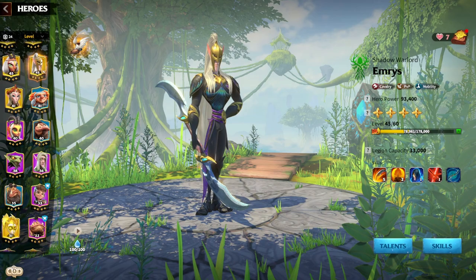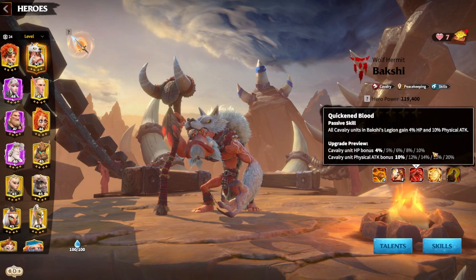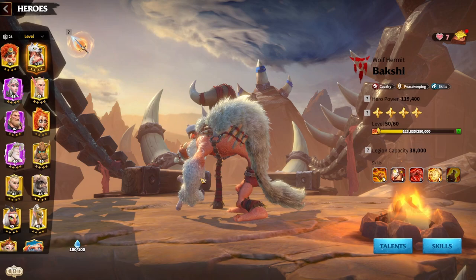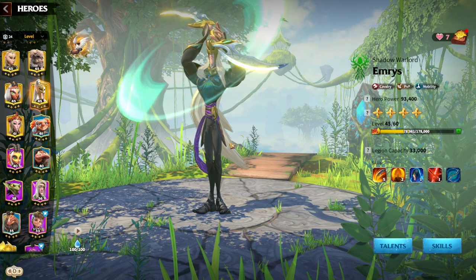The final pairing choice is Bakshi. Bakshi is a phenomenal hero at 5-1-1 with Emrys — he does a bunch of damage, increases health, gives peacekeeping bonuses, health and attack bonuses, rage accumulation speed, healing factor, and a 10% defense bonus. It's a dice-roll mechanic; I'll be covering Bakshi in a full guide soon, but today is all about Emrys.